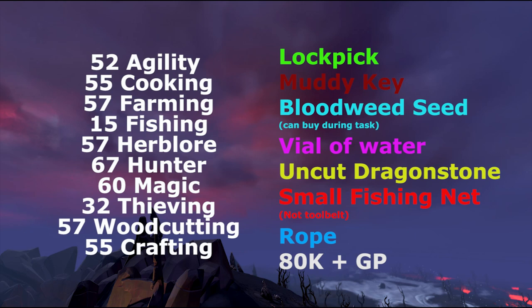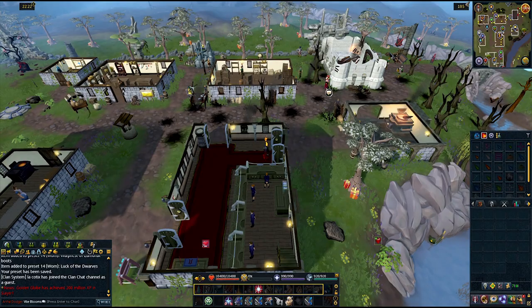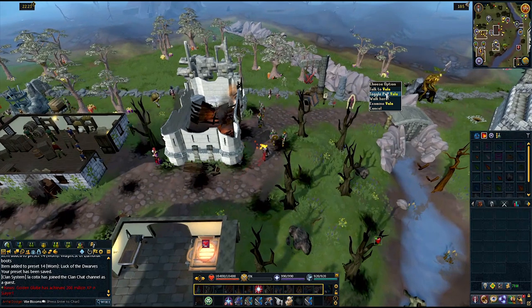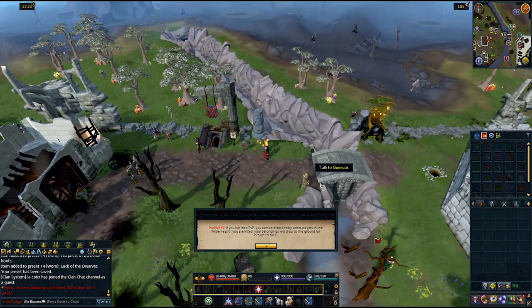After the recent updates you can now use Super Growth Potion Leafy if you have one to speed up the process. First, bank all your items. For the next part you'll need to be skulled, so don't take anything you aren't willing to lose if you're PK'd.